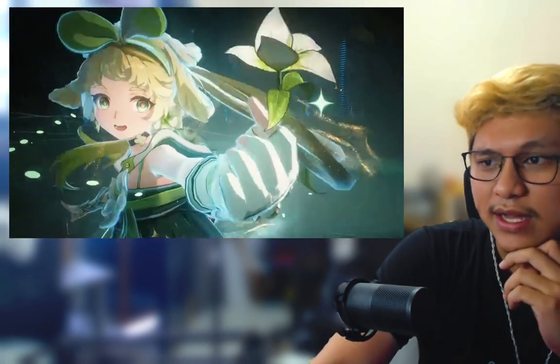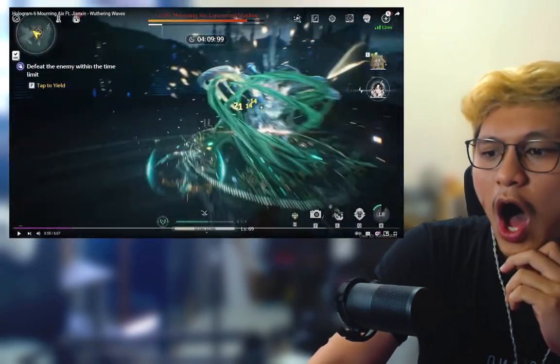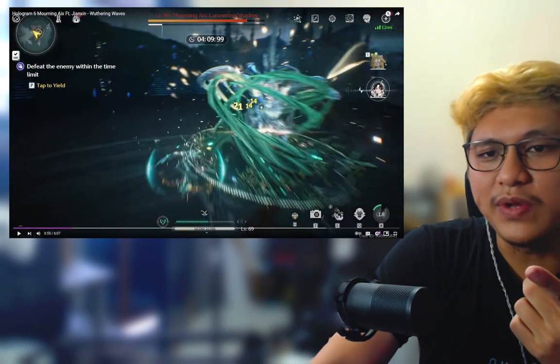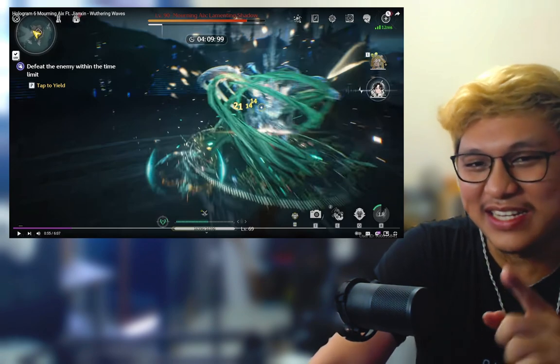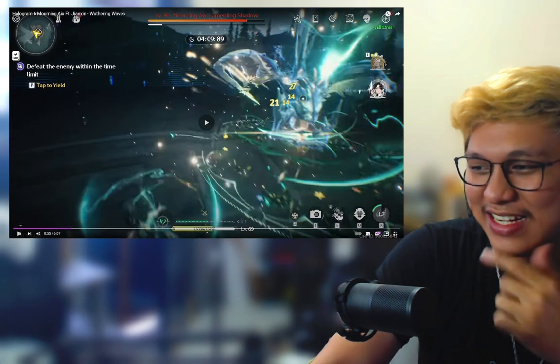I really like that dodge. Ult! Nakita nyo yun — yung shield, punong-puno kay Verena. So I think dito, nag-swap in siya kay Verena, sinabawasan siya dito ng shield kay Jensen. So we'll see.